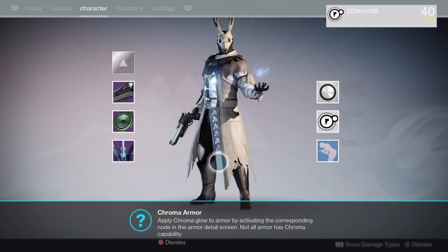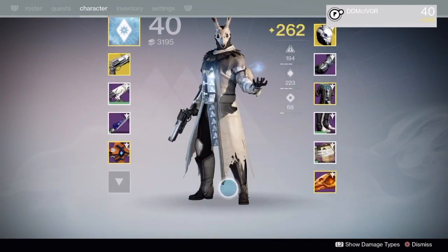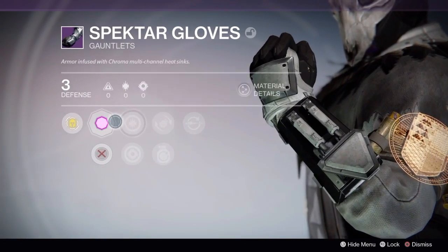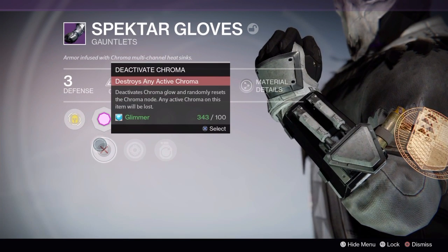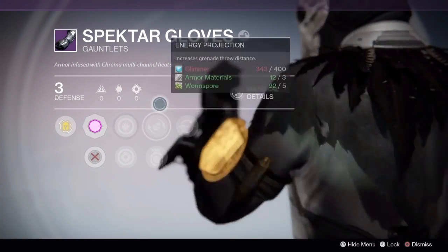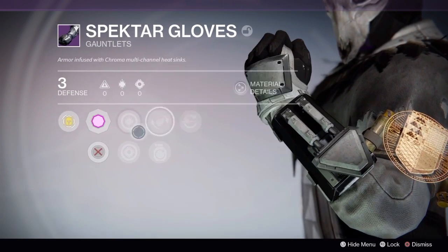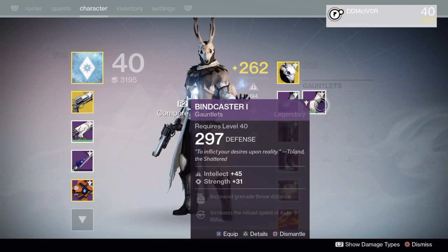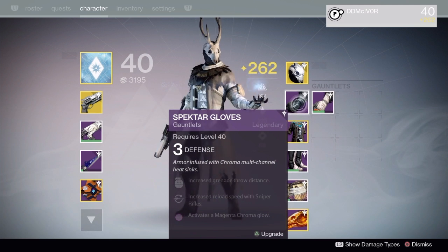Where is this chroma section? Details. Ooh! A magnetic chroma. Destroy any active chroma — holy crap. Infuse. Spectral gloves. Those are weird.